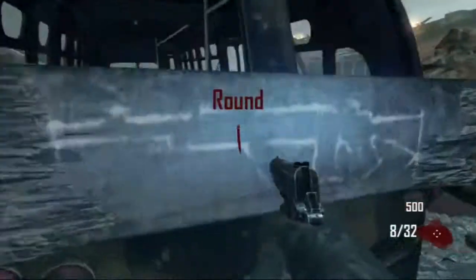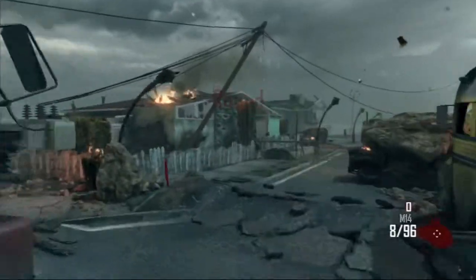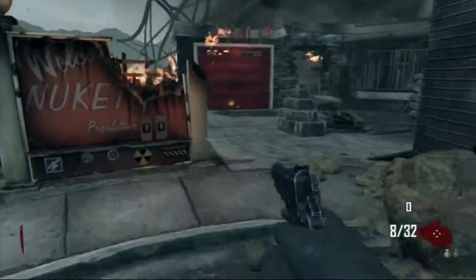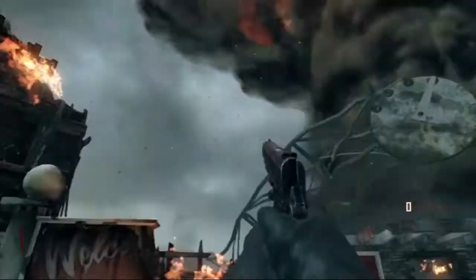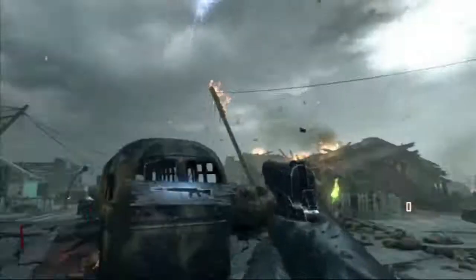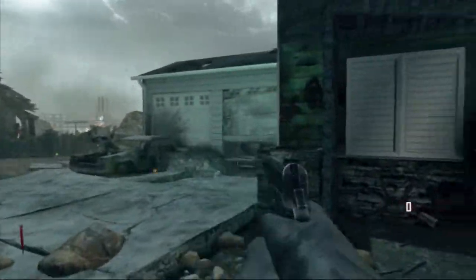Hey guys, it's Random Zombie Slayer and this is the Nuketown high round strategy on Black Ops 2. The first thing you want to do is go buy the M14 - you don't really have to, but you want to have it ready to go once you're out of pistol ammo.